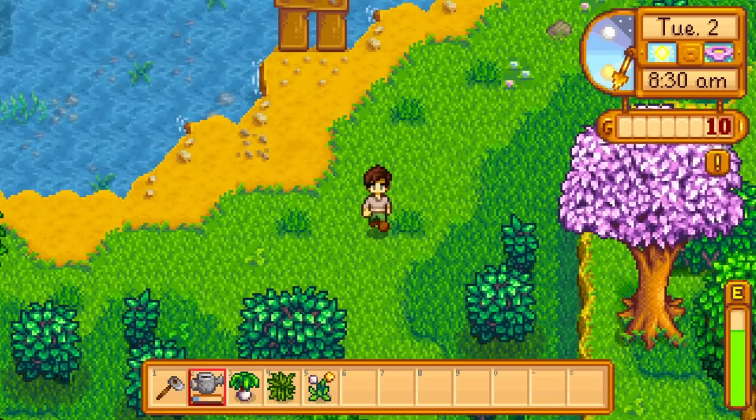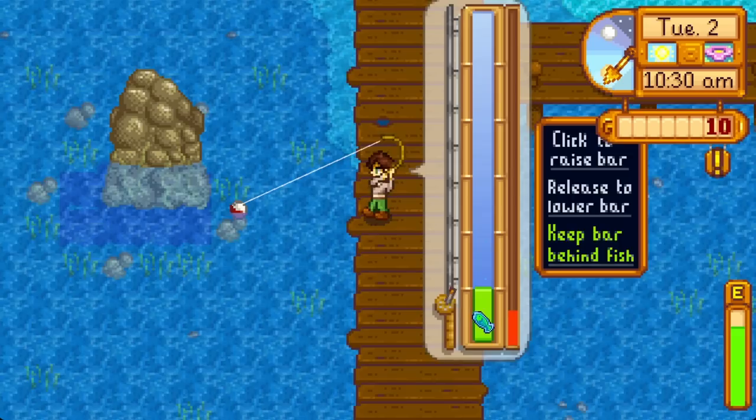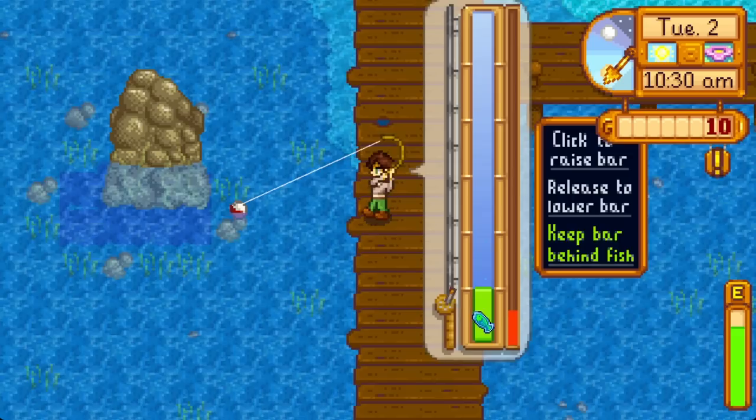On Spring 2, head to the beach. Take a meandering path on your way there to hunt forage items and spring onions, then Willy gifts us a bamboo pole. Fish the day away, refreshing your energy on onions. Some fish will be used in bundles, but we can recatch those — ship them all tonight because cash is king early on. Spring 3 is scripted to always rain, offering reprieve from the suffocating daily watering burden. Today is a great time to fish and clear trees.